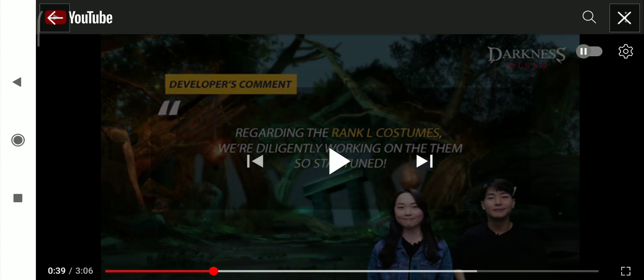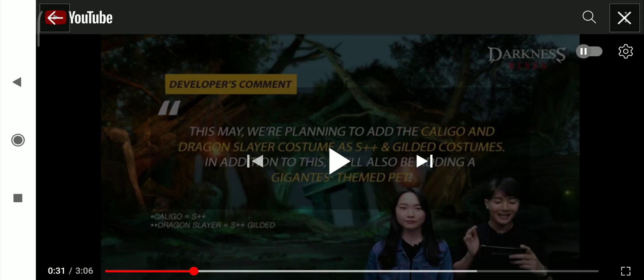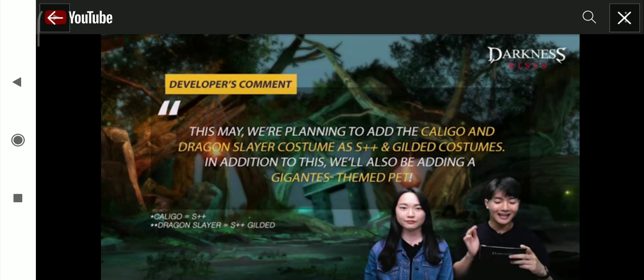So first we'll get the S++ and S++ Gilded. The Caligo costume is S++ normal, and Dragon Slayer is S++ Gilded. We're gonna get also a new pet, inspired by Gigantes the boss. And later on we'll get the legendary costumes. So let's see how they look, the S++ and S++ Gilded.